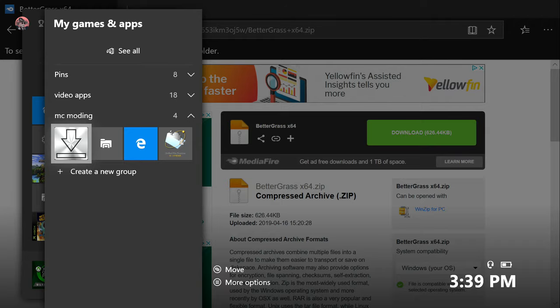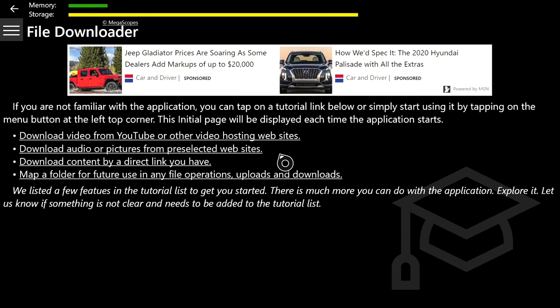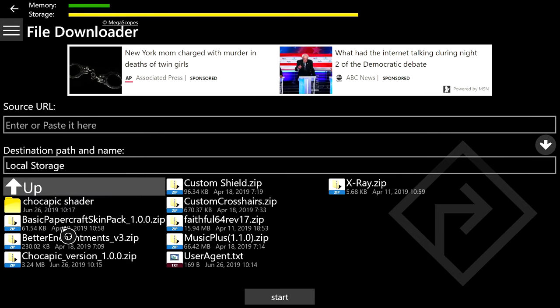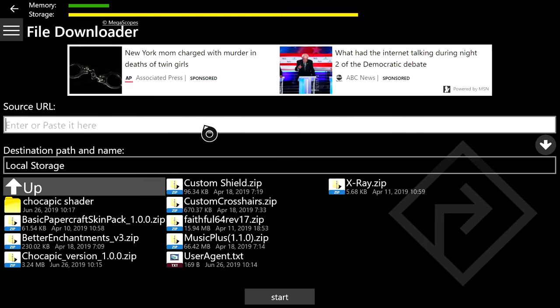The File Downloader icon looks just like this. Once the app has loaded, click the three lines at the top left, click From URL, then click Local Storage. Once Local Storage has loaded, go up to where it says 'enter or paste it here' and hit the A button. Move up off the keyboard, hover over the white line so the cursor changes to a line, then hit the Pause button and paste the URL from the download button.